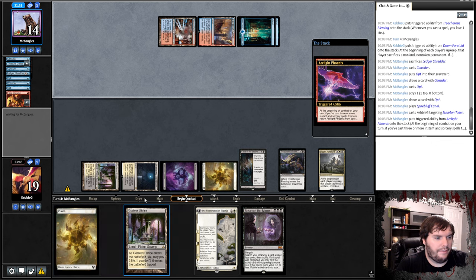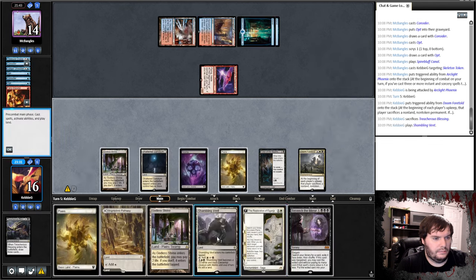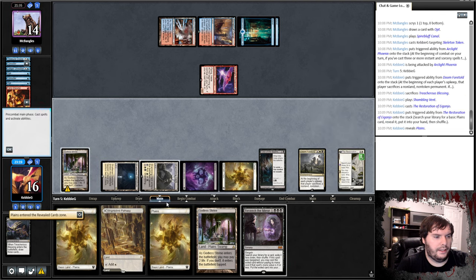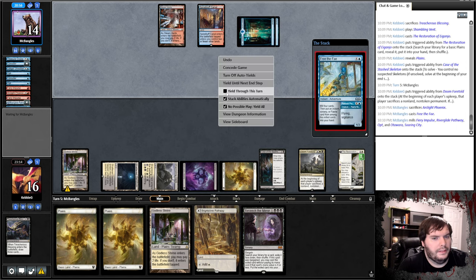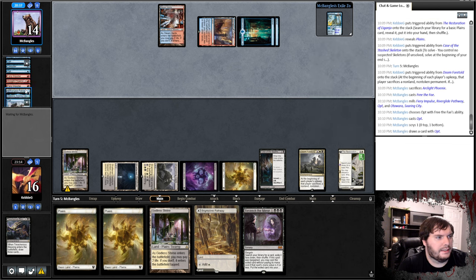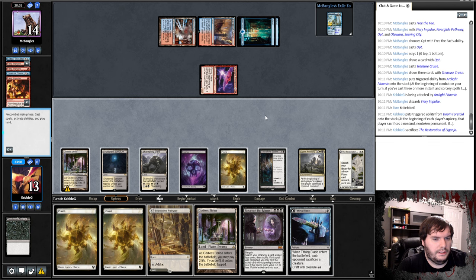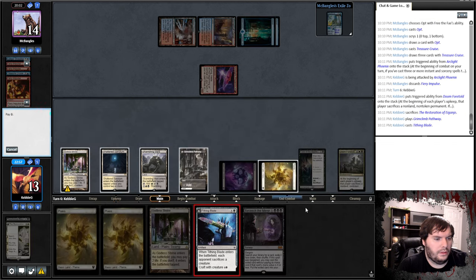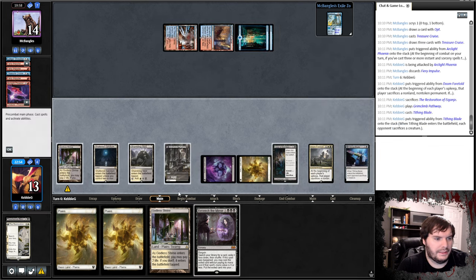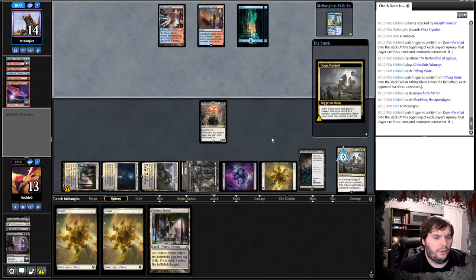Doom Foretold triggers — we sacrifice the Blessing, play Shambling Vent, play Restoration of the Ganju, and grab a Plains. Opponent has to sacrifice the Phoenix. They mill, get an Opt, play that Opt, still only have one Phoenix, then Treasure Cruise to get the Phoenix back and attack. We sacrifice the Restoration, pathway on black, and play Tithing Blade as a sacrifice outlet for Beseech. I think we grab Shieldred. Say go. Doom Foretold sacks itself — we drain them. It's like a Lava Axe. They Impulse, play Island, have three mana, and take an extra turn.